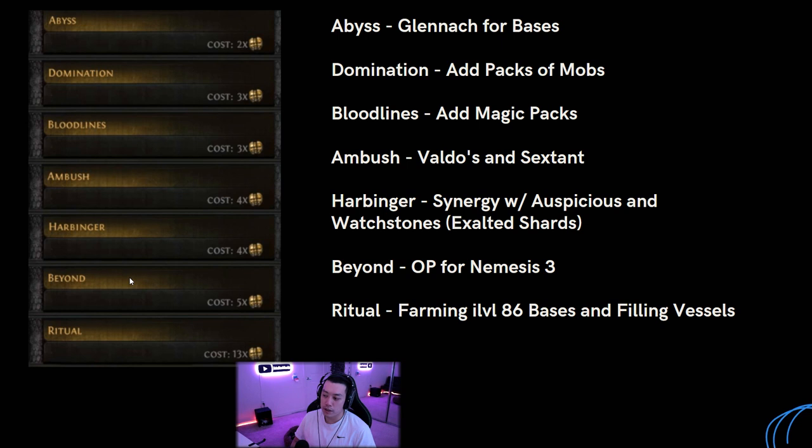Beyond is the cornerstone of the league and people love it. Beyond is extremely overpowered for Nemesis 3 - you roll rare monsters on your map, add beyond, then use a beyond sextant for double or triple beyond. With watchstones like Fraught giving plus one percent chance, beyond makes this league very good for juice map farming. Beyond pretty much supersedes all the other mods - if you're going to do any juice maps with a best-in-slot scarab or sextant, you'll most likely want beyond on the map rather than abyss. For juice map farming, beyond is unbeatable if used correctly.